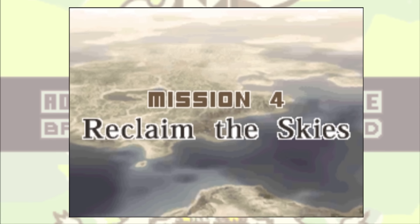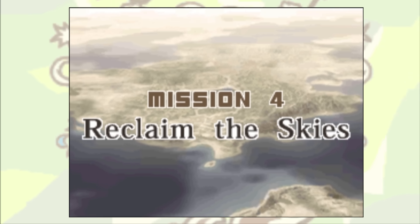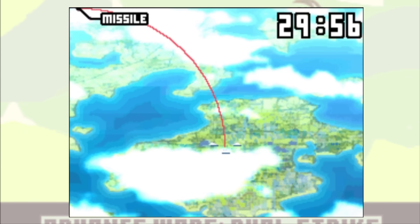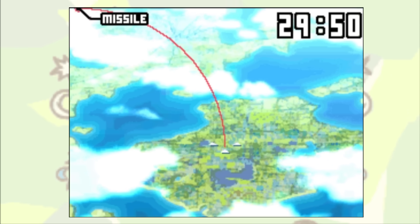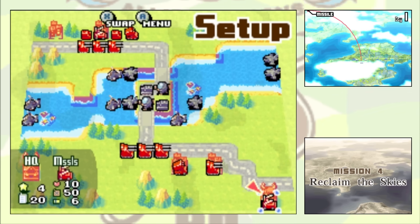In Mission 4, Reclaim the Skies, we get introduced to one of the dumbest new gimmicks introduced in Dual Strike — timed missions. Actual, real timed missions. You have 30 real minutes to clear this map before a missile strikes Omegalon, but you don't really need more than two, so that's pretty much something you can just ignore.